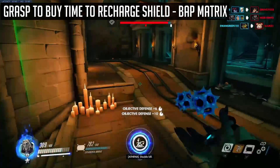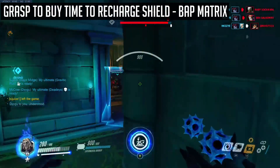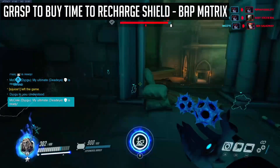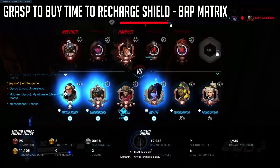Other than that, you'll most likely be using Kinetic Grasp to absorb large amounts of burst damage in order to buy time for your shield to recharge, especially against D.Va Matrix, and against a double shield bunker comp, in which Sigma is a very strong solo queue counter.